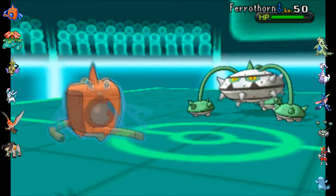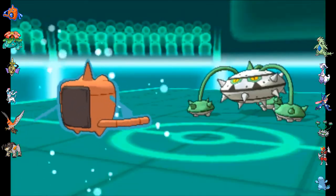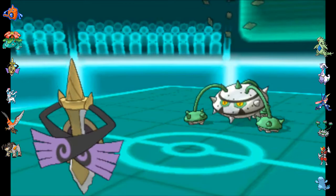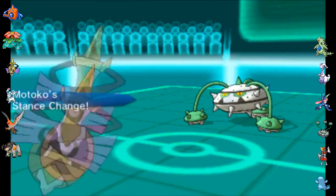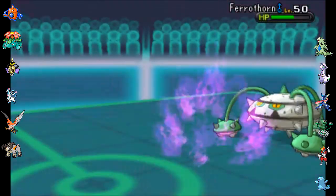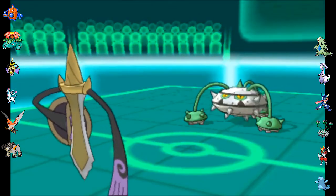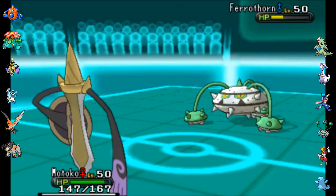Ferrothorn was a very excellent switch out there. I do get the switch out into Motoko as he sets up his Stealth Rocks. So now Stealth Rocks are up and Talonflame will take 50% damage upon switching in, but 50% is not 100% and it's actually quite easy to keep Talonflame above 50%. So I go for the Shadow Ball here. I was hoping I would do more damage but I didn't, and he's gonna recover health with Leech Seed and obviously protect next turn, so I need to switch out.